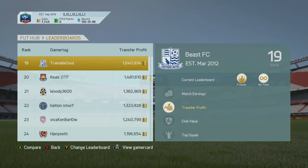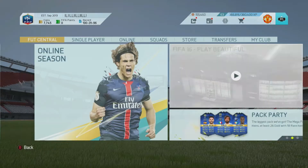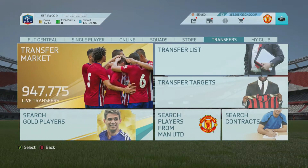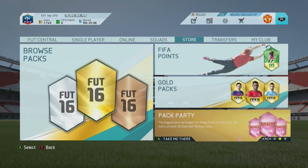Going into the leaderboards, you can see Kyle Frazee, Bateson, Itani, Finch, Unique Riggers, and KSI — some of the big YouTubers who've been playing FIFA. As you can see, their transfer profit is quite good because they buy packs a lot.